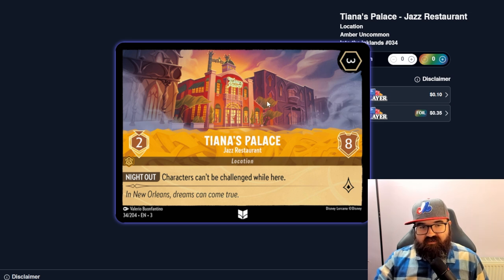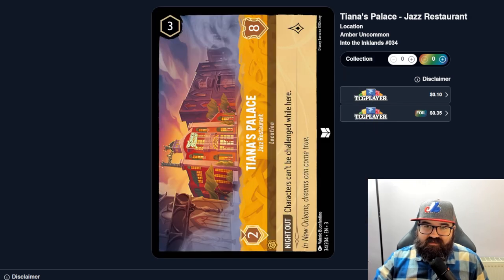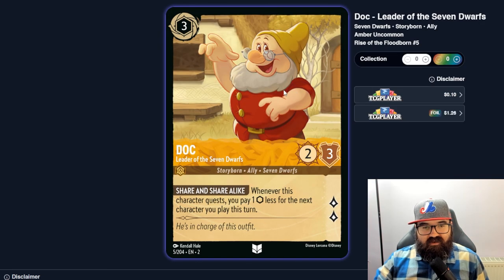That protective location is essentially a five-cost Bodyguard when you factor in moving a character there — two ink to play the location plus moving someone costs more. But you're effectively adding eight willpower to a character, which might be worth it. Dock — whenever he quests, you pay one ink less for the next character you play this turn. That's nice, especially in a dwarf deck with Snow White already reducing costs — you could really fill the board quickly.